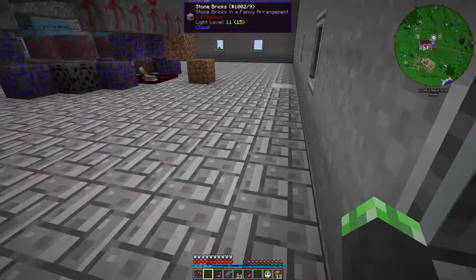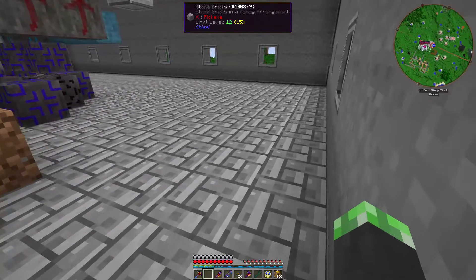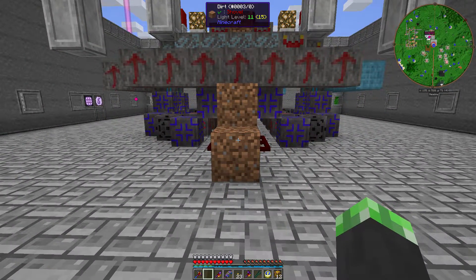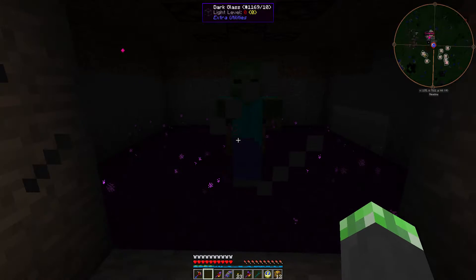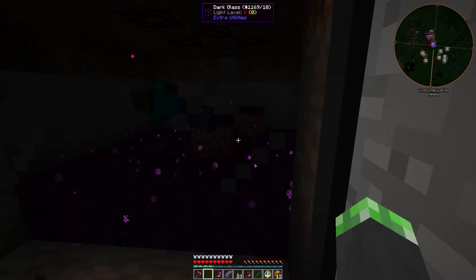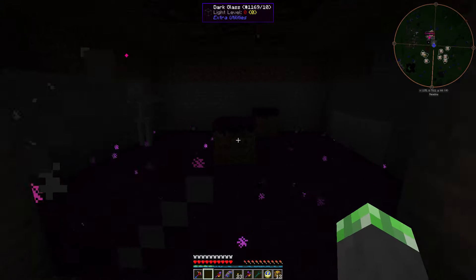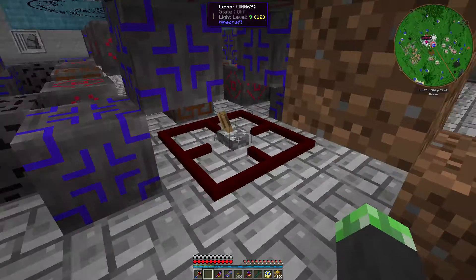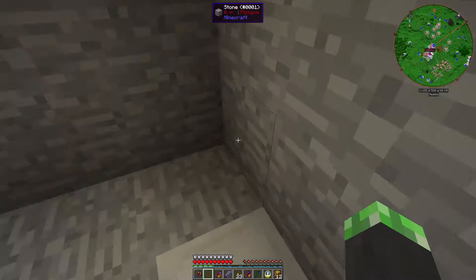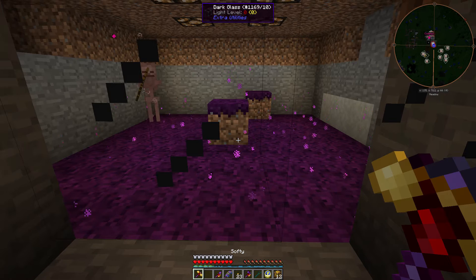Speaking of mobs, let's go over to the blood magic area. You hear that? That's the sound of the well of suffering in effect. What the heck happened in there - why is the cursed earth raised up a level? I need to perform some maintenance. I'm not sure what happened in there.